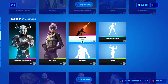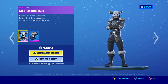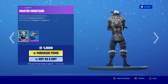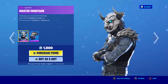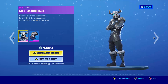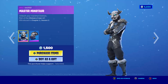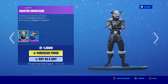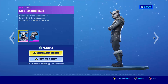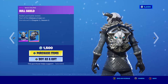Then we have Master Min Mentor. He's kind of cool and I know he's a snow skin because that looks so much like a snow skin — white fur on him, but he has horns. He's kind of cool. And his back bling is Bowl Shield — that's a bowl.